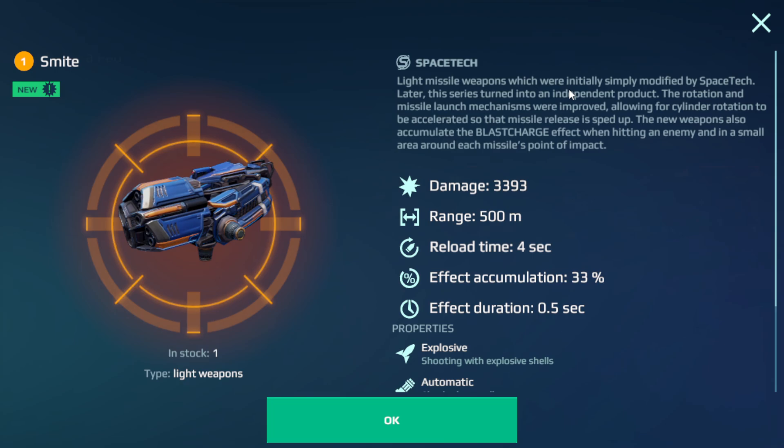Cemetery is a light missile weapon which was initially simply modified by Space Tech. Later, this series turned into an independent product. The rotation and missile launch mechanism were improved, allowing cylinder rotation to be accelerated so that the missile released is sped up.